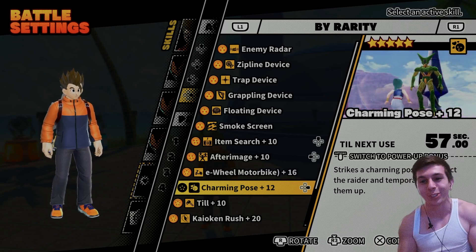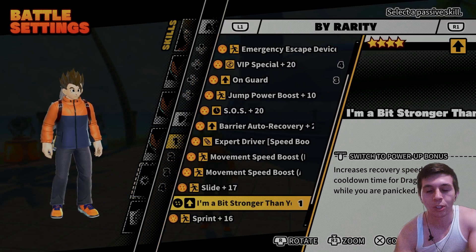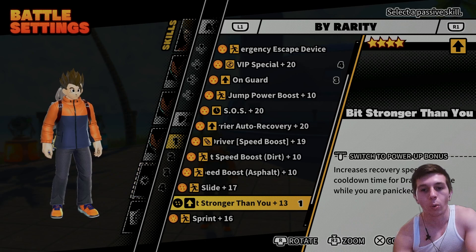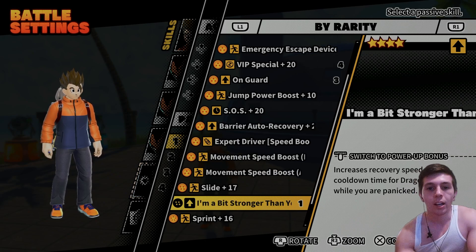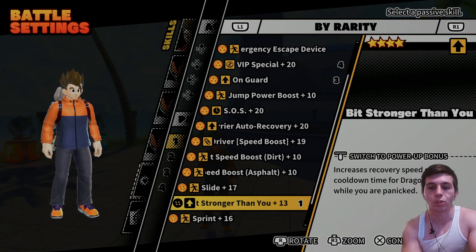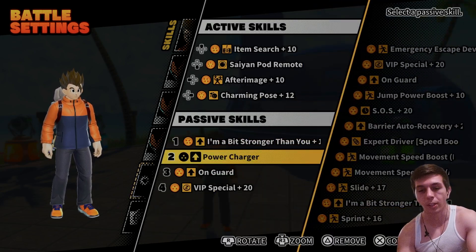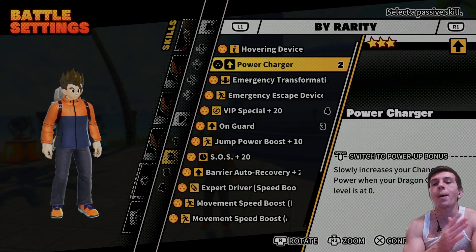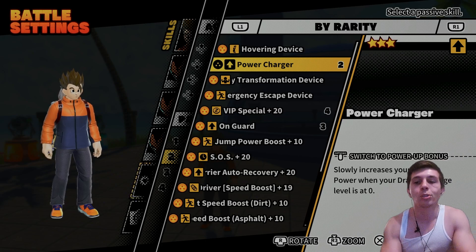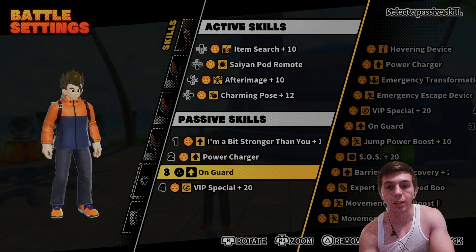It's technically Super Vegeta — my man Vegeta hit the moves on Beerus, so I have to go with Charming Pose. The booty wiggle for Vegeta — it's here. For passives, I put 'I'm a Bit Stronger Than You' because Vegeta is always very cocky and always wants to get back into the fight. It basically increases the rate of your Dragon Change being restored, which is fitting for Vegeta. Power Charger also makes sense since Vegeta always wants to fight, so getting your Dragon Change as fast as possible makes that easier.